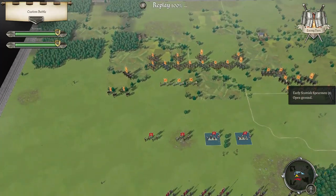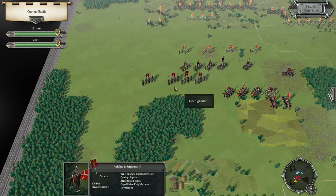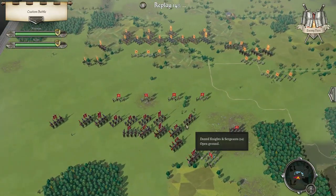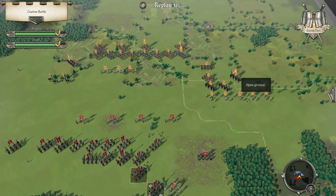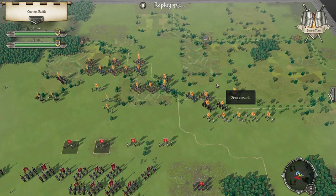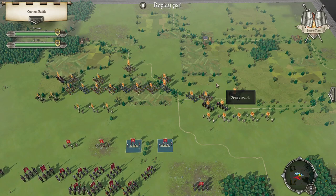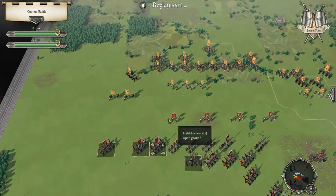Interesting — surprisingly didn't take more noble cavalry. Got to be careful with this light cavalry because it is going to literally just keep flying around. This cavalry is going to really hurt me, so we've got to hit them hard, I think.